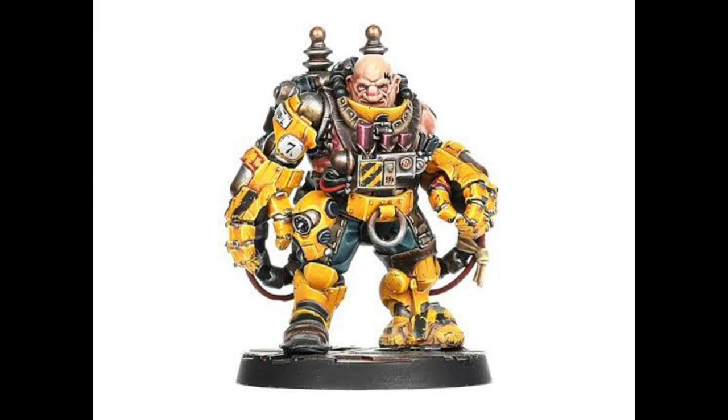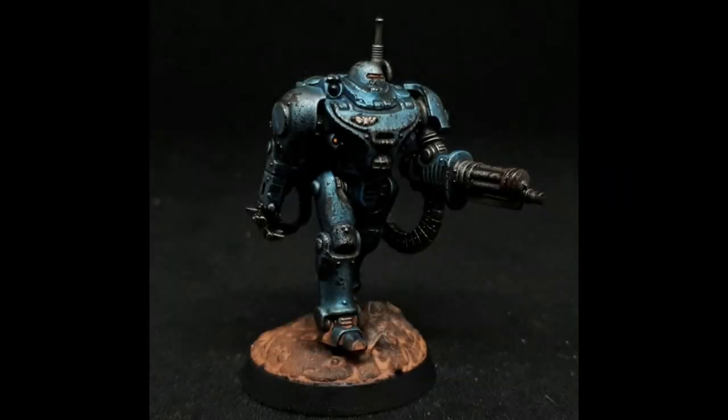Moving on, the next one is the Iron Automata. This one's quite interesting — it's actually illegal, so this is something you have to get from the black market trading post at 220 credits, definitely slightly more expensive. This guy is just a giant killer robot — kind of like your Ambot but not a tunneling bot, more of an ex-imperial robot built for warfare. His stats: movement 5, weapon skill and ballistic skill both 4, strength and toughness 5, wounds 3, initiative 5+, attacks 2, leadership 8, cool 4, willpower 8, intelligence 8.